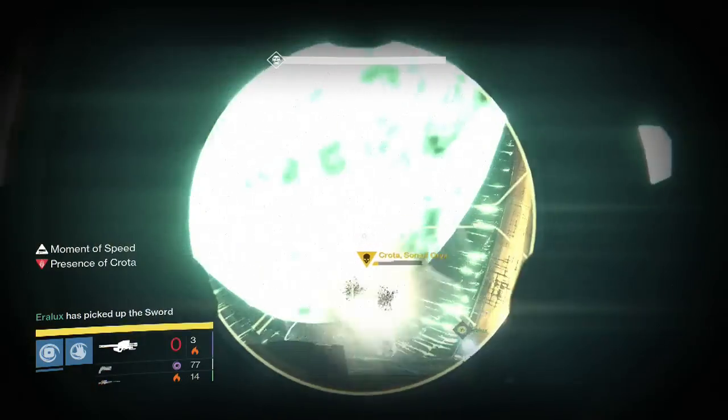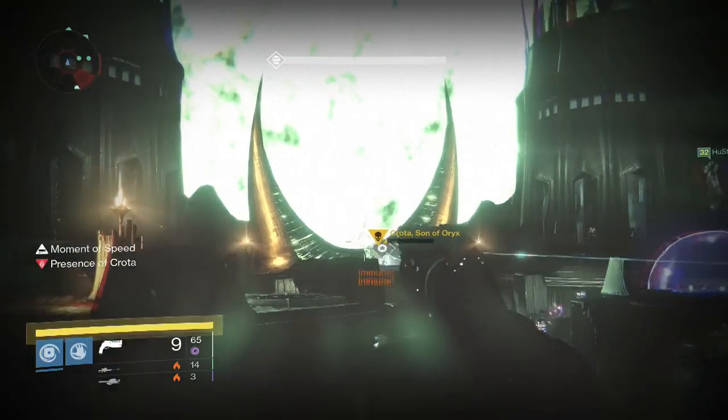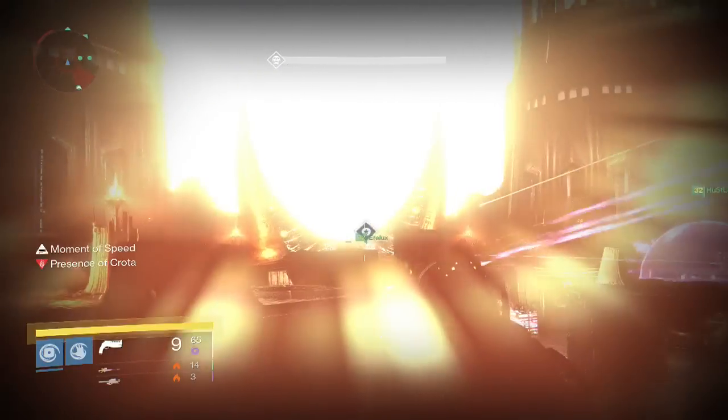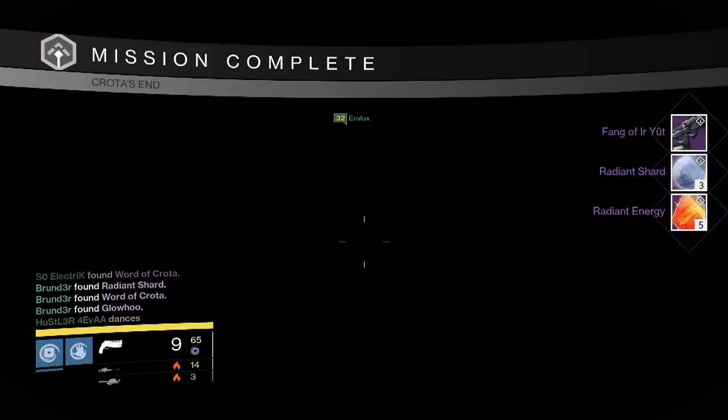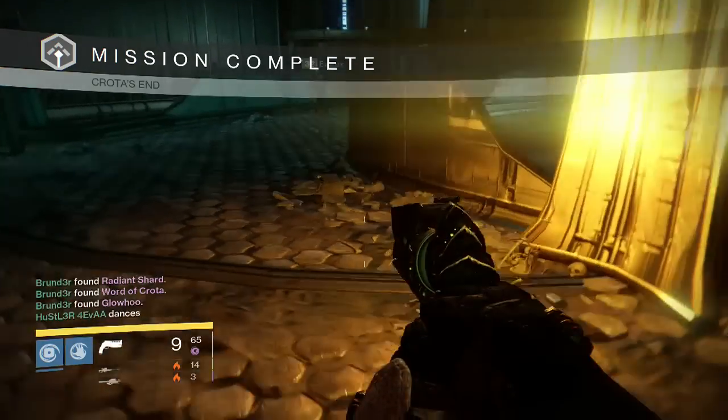Finally on my Warlock for the Hard Mode Crota Kill, we were able to pick up once again a Fang of Urute, three Radiant Shards, five Radiant Energy, and no exotics once again. So that was pretty unlucky there.